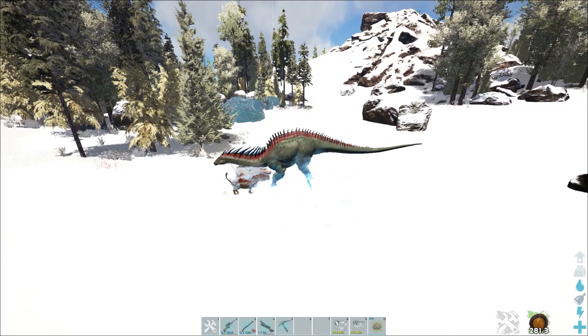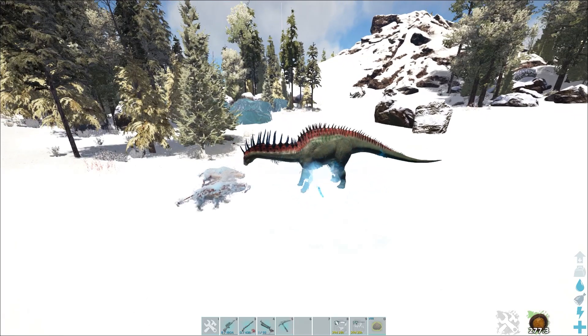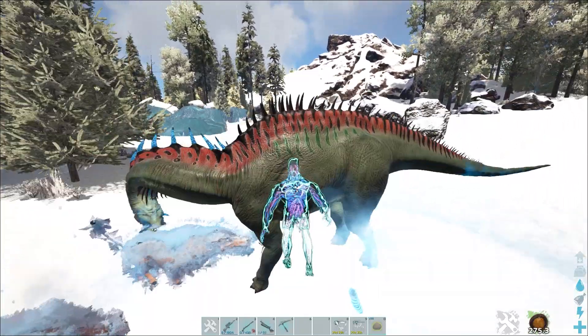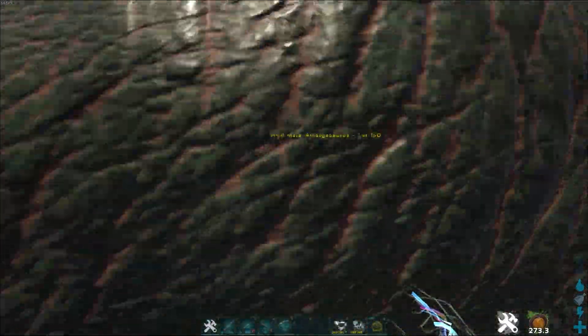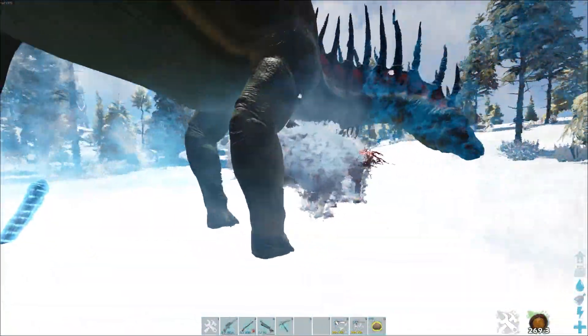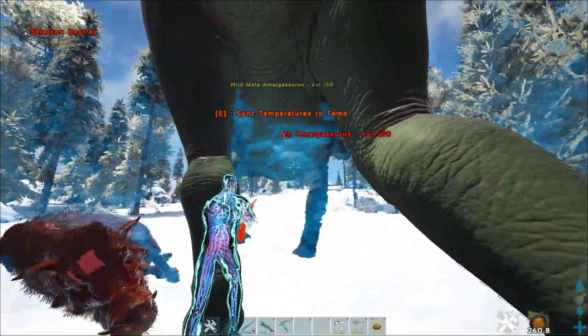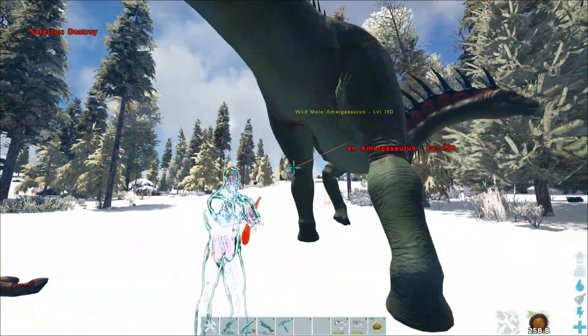As I already mentioned, we will have to fight with the Amargasaurus. To do that, we will first have to adjust to its body temperature. If I go close to him you will see — he's fighting right now so I think it doesn't count right now. Pressing E: 'sink temperature to tame.'